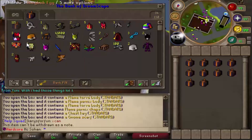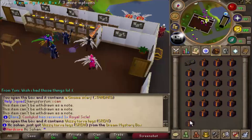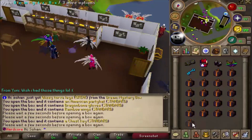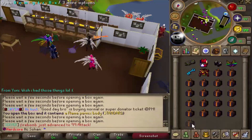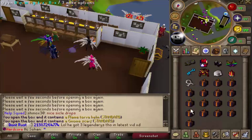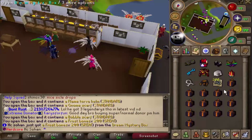We've still got 125 boxes left, so there's still a decent chance to get something rare. We need to get a dream piece. Wizzy torver legs to start us off - not bad at all. I'm just gonna spam click these, I really want to get a dream piece. White santa - that's bad. Flame torva. We've got nothing good this inventory apart from the wizzy torver legs.